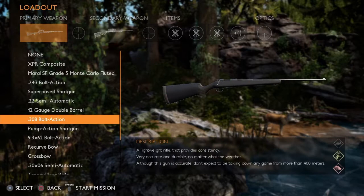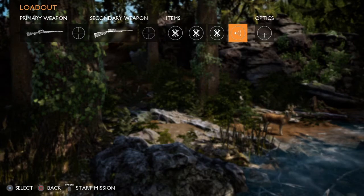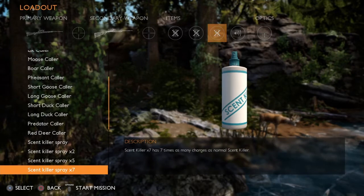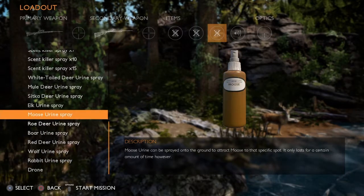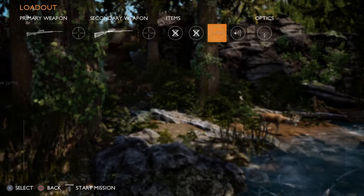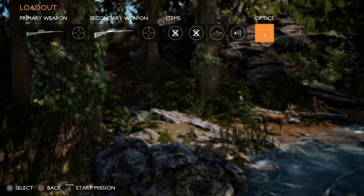We will do the .308, we'll keep the .22 because I don't know if they're going to give me extra animals to hunt. So what do we got here — we got a deer caller. Why don't we go ahead and put on some whitetail deer urine spray, let's go ahead and use that as well. And we're going to go ahead and keep the binoculars with rangefinders. All right, let's start this off and see how we make out.